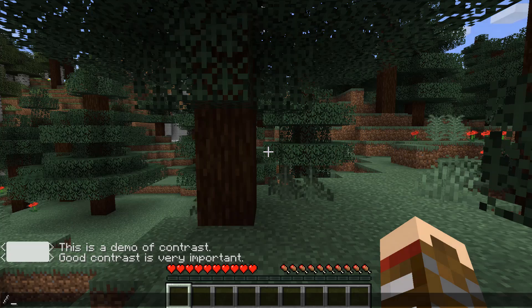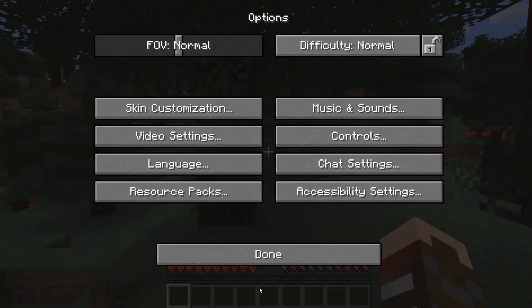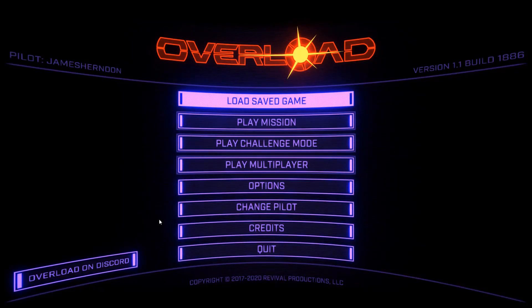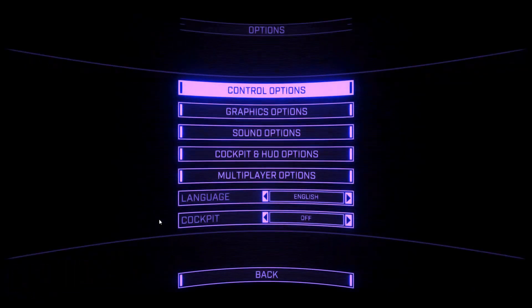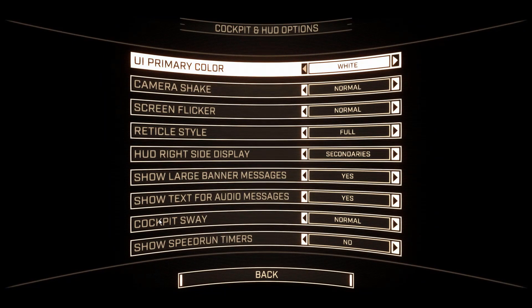Minecraft has semi-opaque window backgrounds, which can affect contrast, but this can be adjusted by the player. The game Overload lets you change the color of menu text. You can play using purple text on a black screen, but if the contrast wasn't strong enough for you to read the menu, then you can choose something stronger, like white on black.